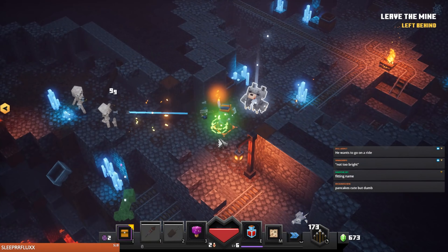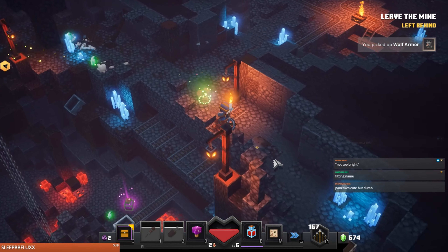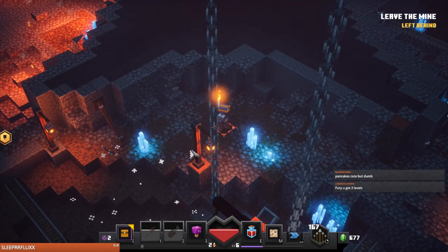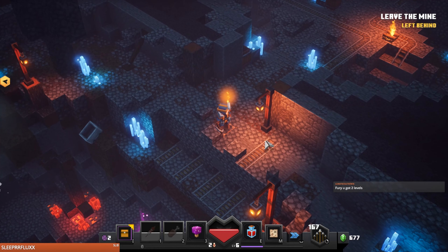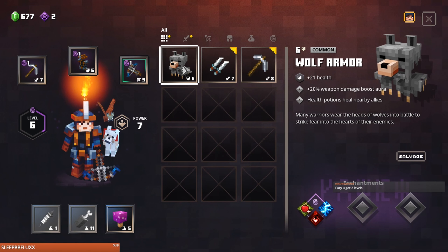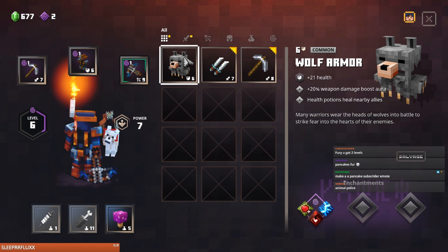Wolf Armor — oh my god, did Pancake get murdered? You nasty Evoker! So I guess we have to wear this — no more bat, the bat's dead anyway. Health potions heal nearby allies — that's cool.